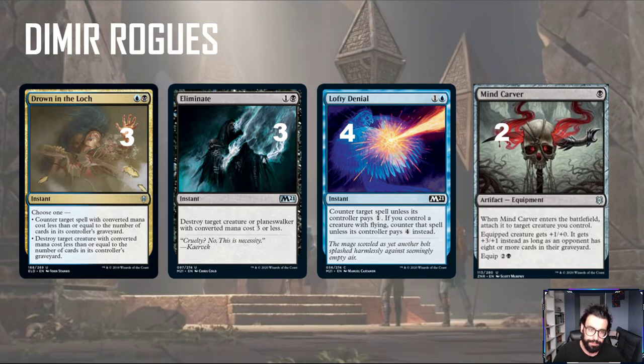Moving into the spells, the one I'm most curious about — and I've had not the greatest results with in the past — but I think if this deck can enable it, nothing will. That's Drown in the Loch: blue-black, basically counter or kill something with CMC equal to the number of cards in your opponent's graveyard. It's really built around milling. It has flexibility — counter or kill. Doing this compared to Heartless Act is worse in the early game but has much more utility late game. It doesn't restrict us to anything with counters, and there's a counter sub-theme in Zendikar which could affect how good Heartless Act actually is.